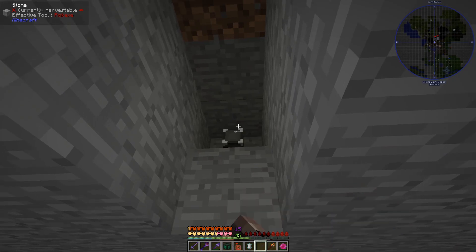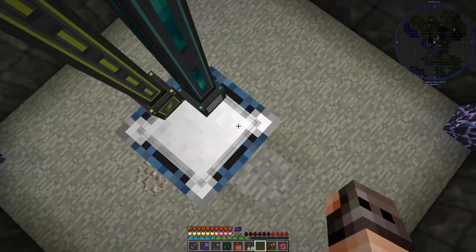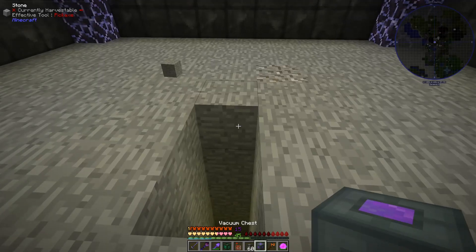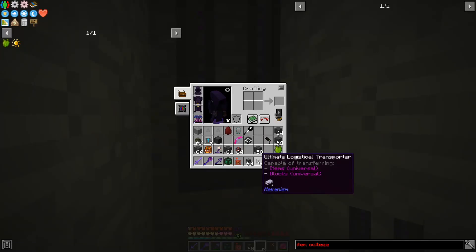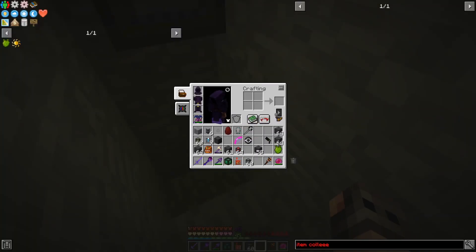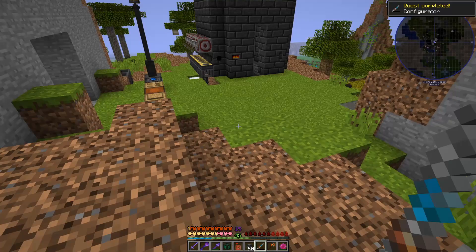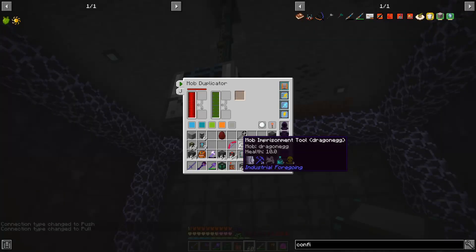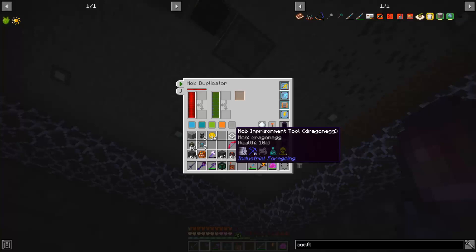So what we're going to do is have a flux point, an ender tank with essence power, and fluid conduits. Then we add the mob duplicator, put in the range and speed upgrades and the energy upgrade. We'll have our vacuum hopper with a filter for dragon eggs — the range is perfect. Then we use ultimate logistical transporters from Mekanism because they are literally the fastest thing ever to export items, and we set it to dragon eggs. We put the mob imprisonment tool inside and should get a lot of dragon eggs.